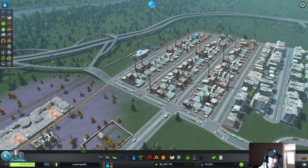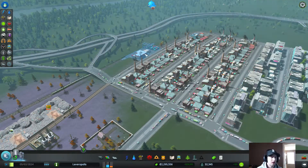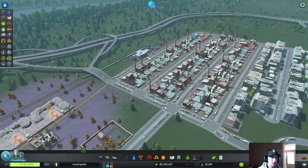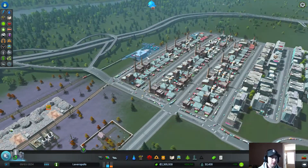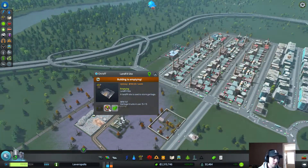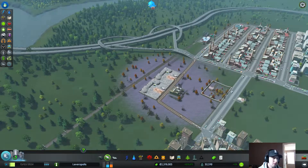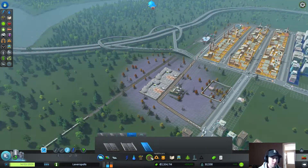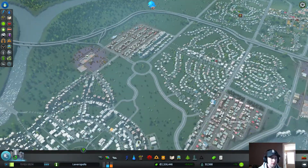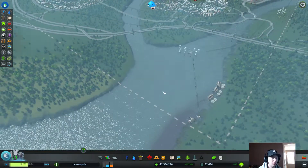Let's speed things up and see if we can get some trucks going out that way, or if they're all just kind of going to the cargo port and back. It still seems pretty busy — I don't know if there's too much we can do about that. The landfill's full, so we'll start emptying it. We might have to add another one, which is gonna make people pretty unhappy, but we'll add one right there.